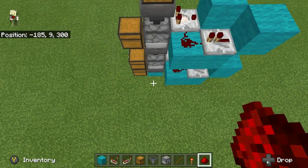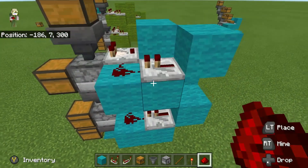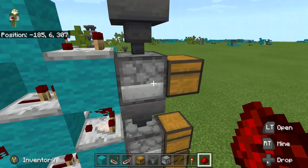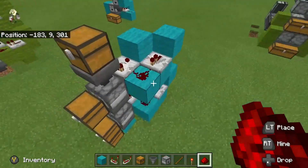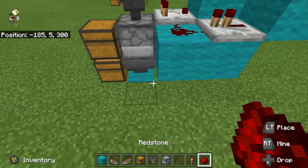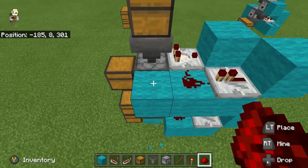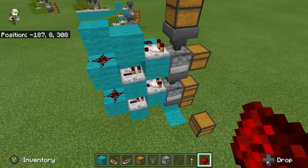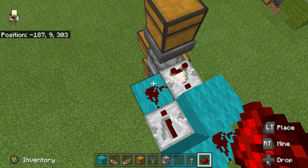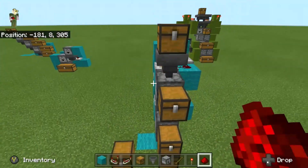To show you what it would look like if you wanted to build something like this — it's kind of tough to make it compact, because not only do you need a repeater to power the dropper, you also need a repeater to power the comparator. But I'll just give you a little demo — that's right, I already have all the items.